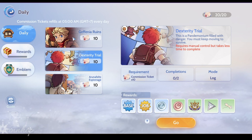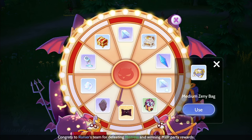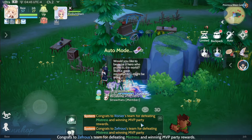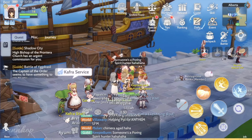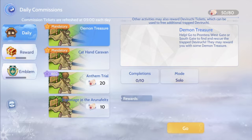The number of commission tickets refill at 5am every day, so it's highly recommended you use up all your commission tickets before the end of the day to level up faster and gain more Zenies, Eden Coins, and other items. The number of commission tickets you receive increases with your level, from 20 to 40, then 60, and finally 80, which is the maximum per day.